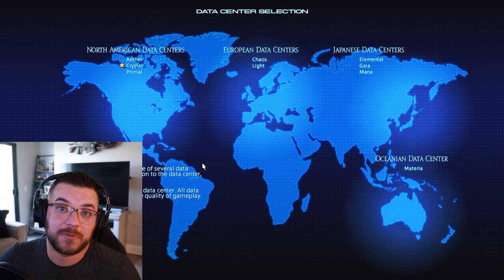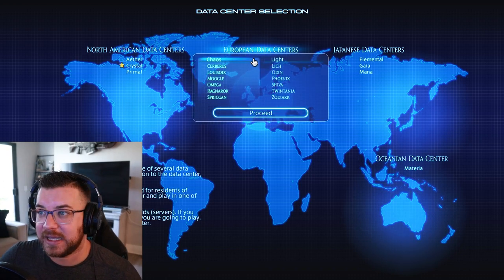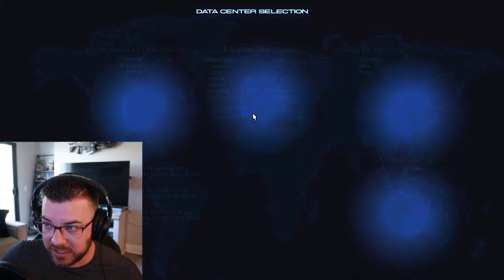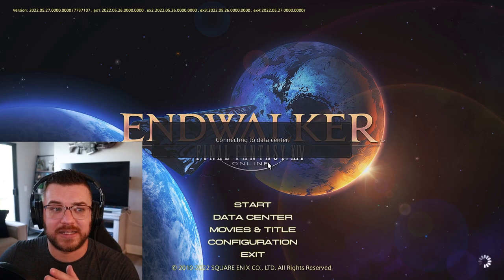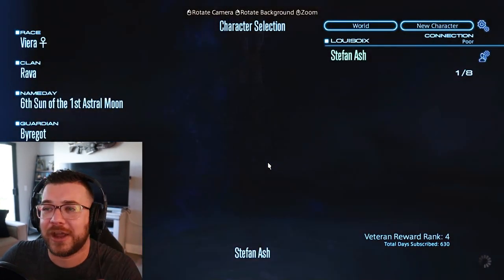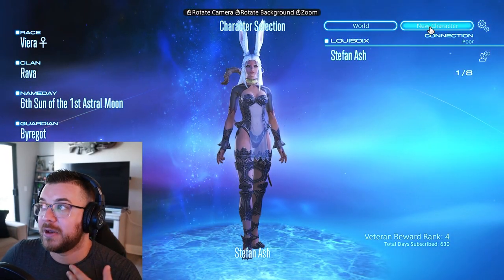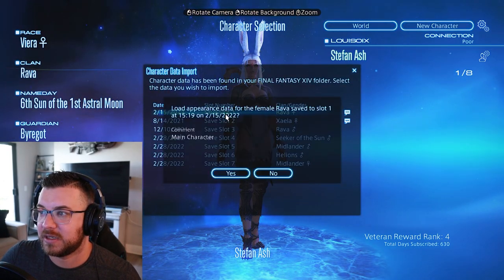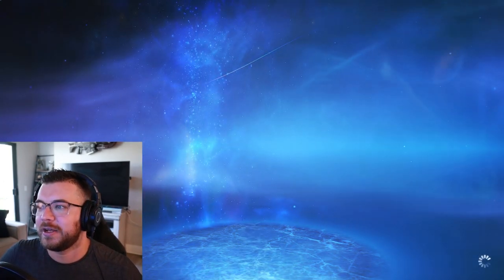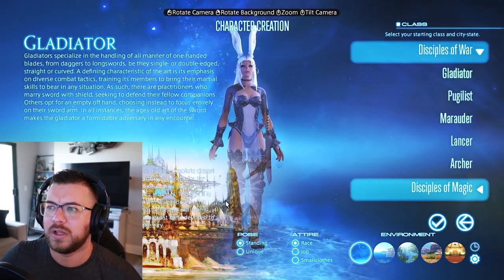To change to a different data center, all you have to do is simply click on the one you want. We're going to go to European data center and pick either Chaos or Light. I'll click on Chaos, and now you see it's just connecting to the data center — no problems at all. This is not going to mess up any of your characters or anything. I actually already have a character made on this data center.